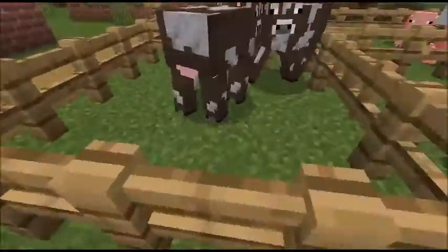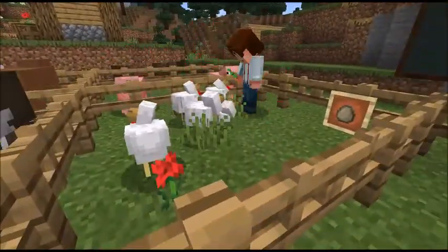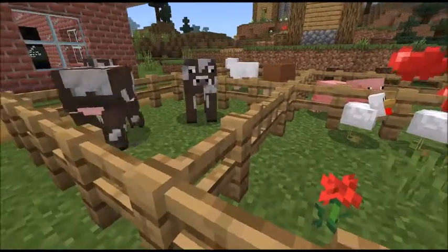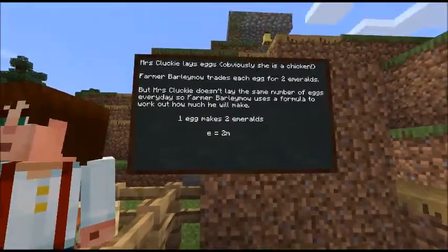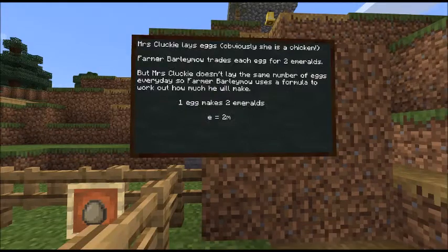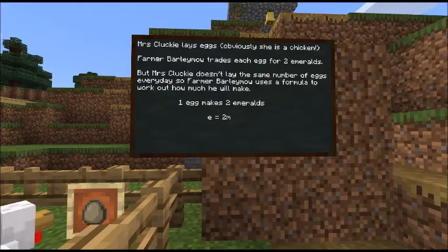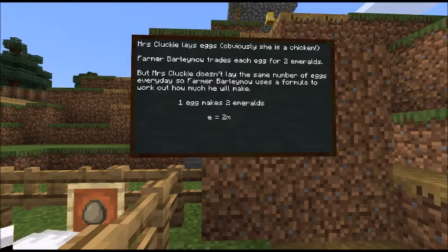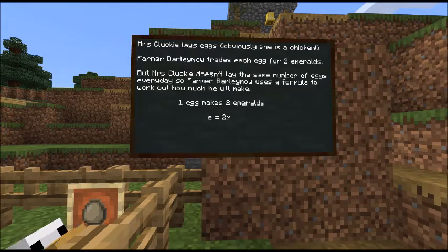Here we have a very nice farm. We've got lots of chickens. Mrs Clucky lays eggs — she's a chicken, that's what chickens do. Farmer Barley Moe trades each egg for two emeralds. Eggs are worth a lot — they are at the moment in real life. But Mrs Clucky doesn't lay the same number of eggs every day, so Farmer Barley Moe uses a formula to work out how much she will make. One egg makes two emeralds. So we use E for egg — and we're going to use M for emeralds, because of course we can't use E again as it's already taken. So E equals 2M.